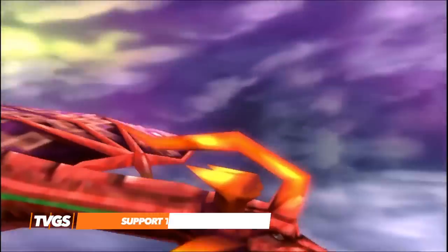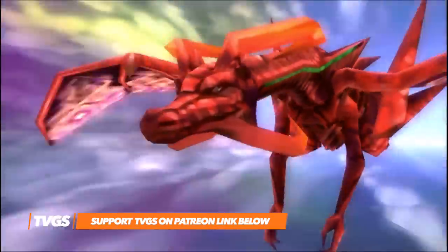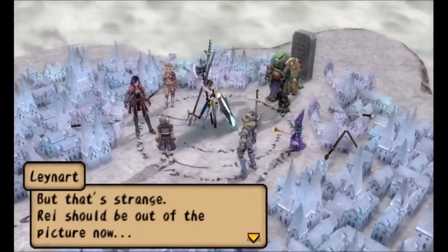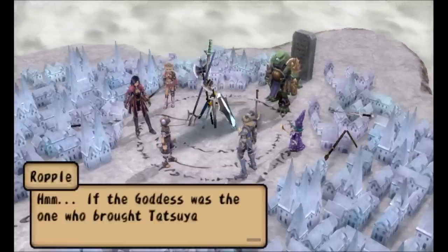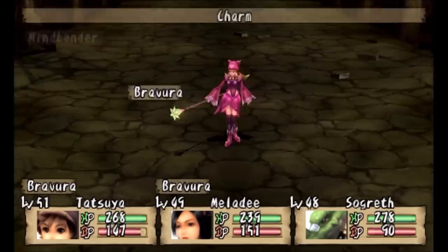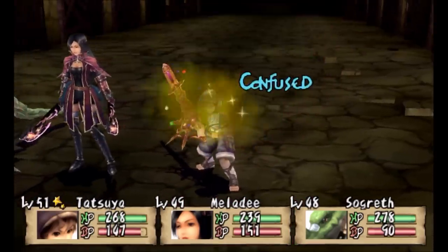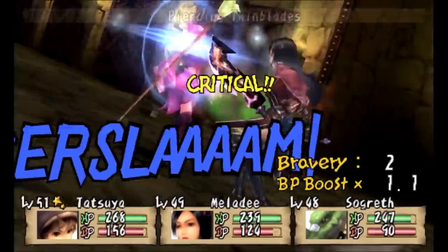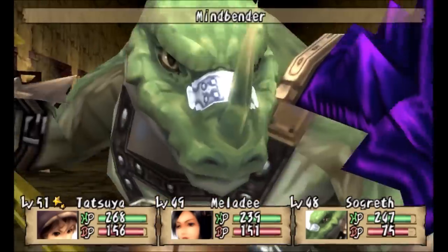Brave Story New Traveller is an RPG that introduces players to a young man named Tatsuya. After his friend succumbs to a mysterious illness, he is visited by a voice that grants him the opportunity to save her. You are tasked with locating five gems scattered throughout the kingdom in order to restore your friend to good health. The first thing that will strike many are the incredible visuals, which really show what the PSP was capable of, especially when in the hands of the right developers. Each character, location and enemy all come to life in a way that helps the experience excel.